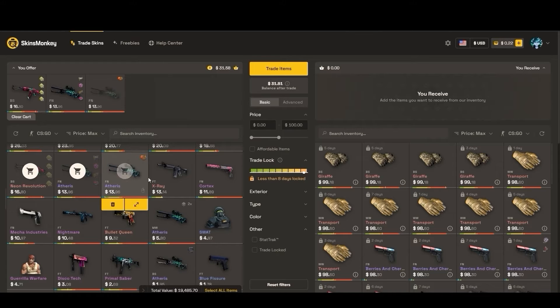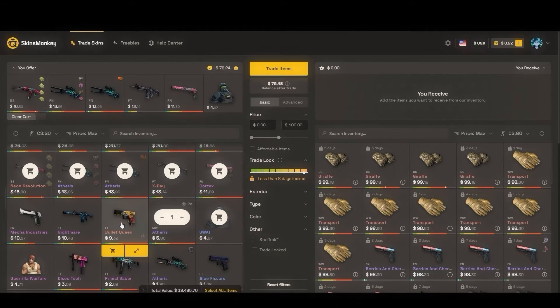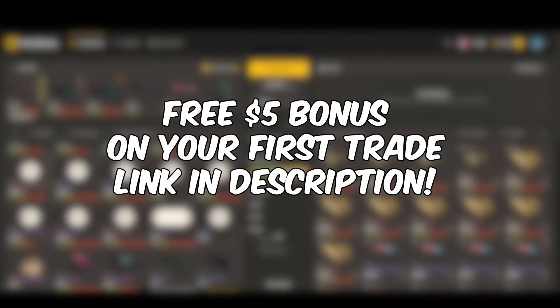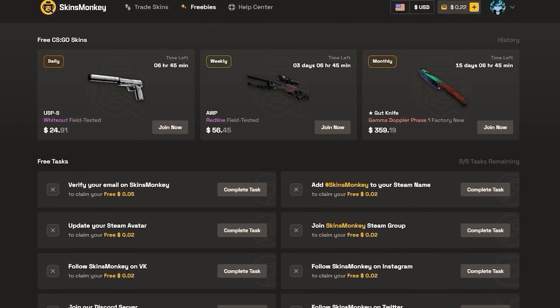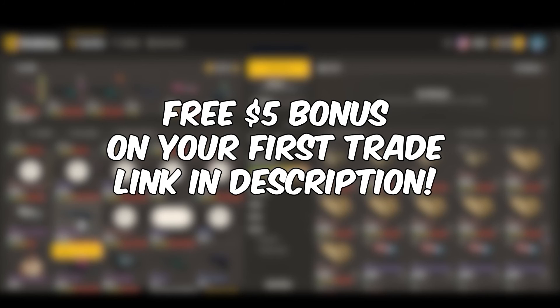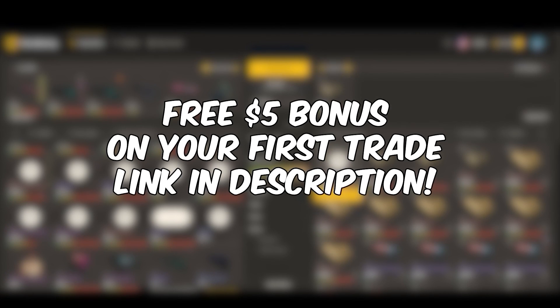If you have a bunch of junk in your inventory, Skins Monkey is a great place to get rid of it. You get a free $5 bonus on your first trade when you sign up with the link in the description. You can also get a 35% deposit bonus when depositing with cash, crypto, or other methods. They also have free daily giveaways. Thanks to Skins Monkey for sponsoring — link in the description.